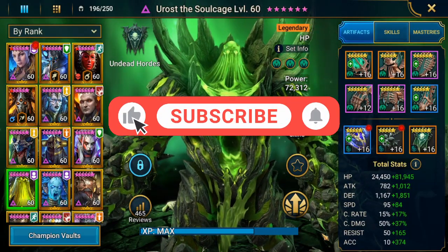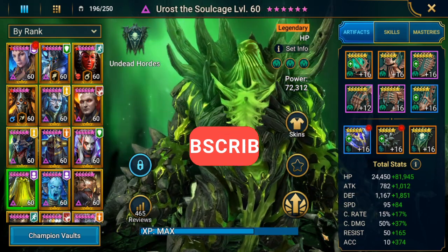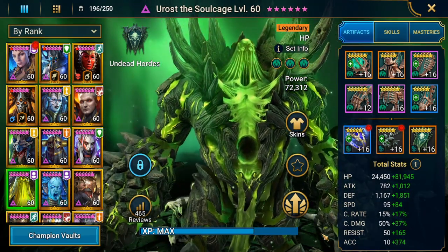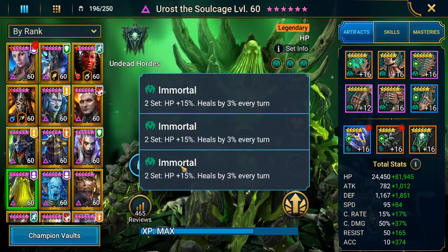Hey, what's up, this is TiagoTitan, welcome to another Raid Shadow Legends video. In this video I'm going to show you Eurost the Soulcage soloing the Scarab King in the Doom Tower Heart. He is equipped with three immortal sets.